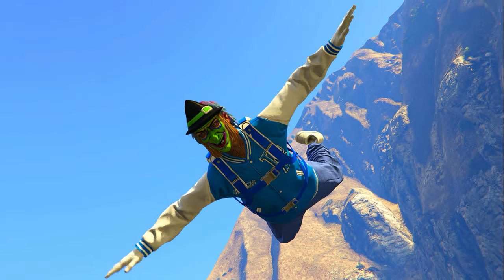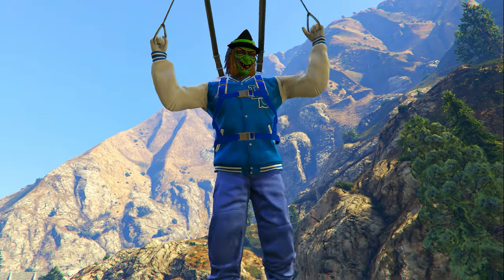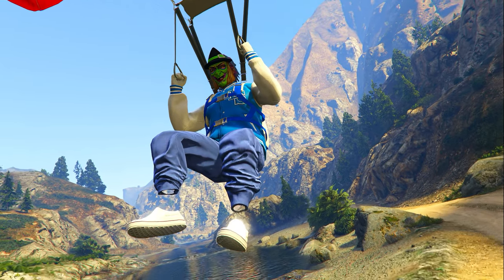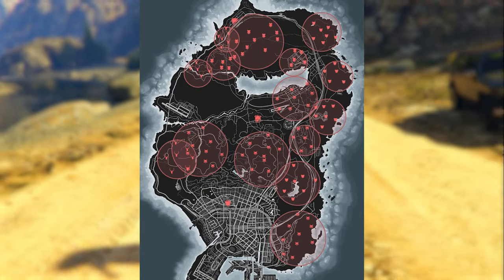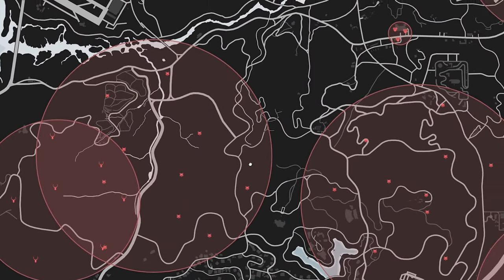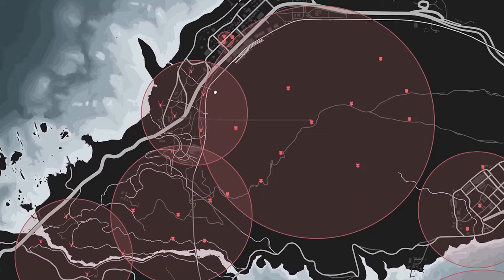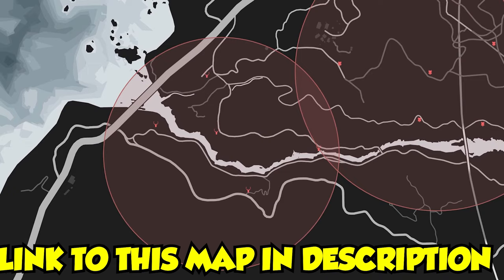The first thing you need to do is find a map that shows you the locations of all 5 possessed animals and where they can possibly spawn. What I used was the GTA web website. This is my personal favorite website for finding anything in GTA 5 Online because it shows you the exact locations where all 5 possessed animals can spawn, and it lets you zoom in at really high quality to see exactly where these animals could be.